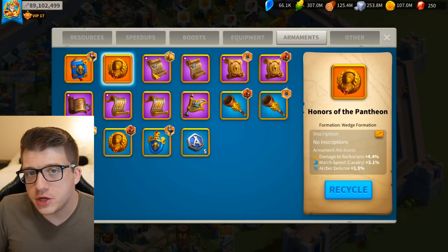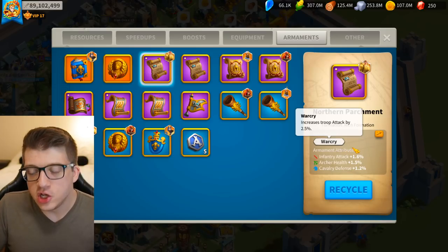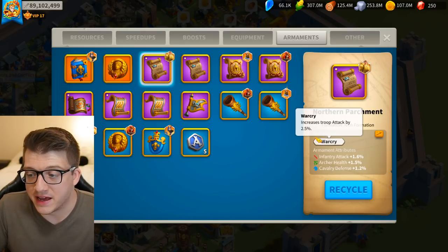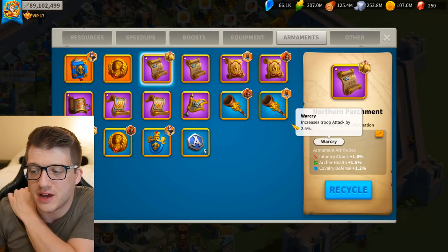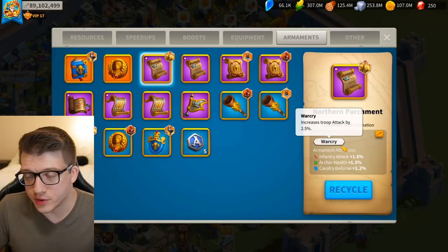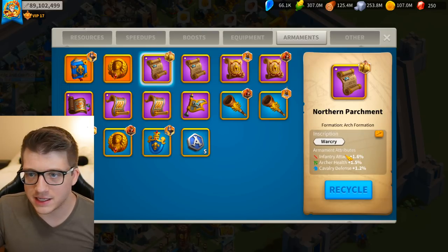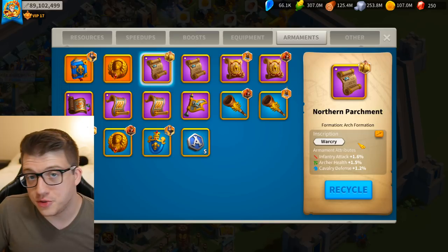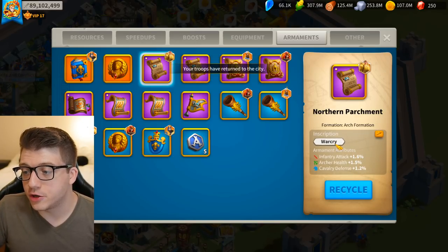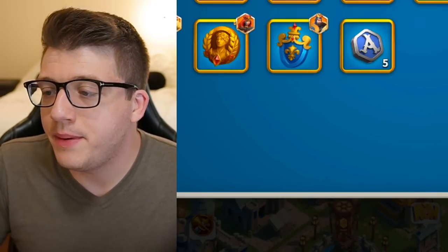On top of the stats, there are also inscriptions, adding another layer of randomness. Even if you get a pretty good armament, your inscription could be bad. For example, troop attack by 2.5% is better than nothing, but there are over a hundred inscriptions. Even if you optimize all the stats for all your armies, your inscriptions could be trash. Conversely, a free-to-play player could have similar stats but a really good inscription and maybe still compete.